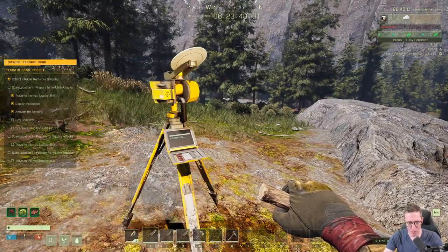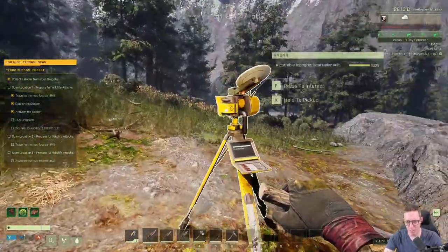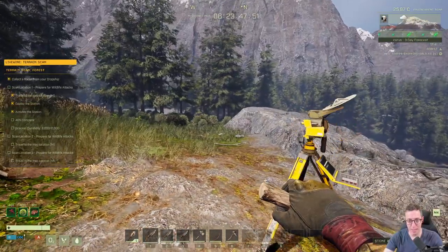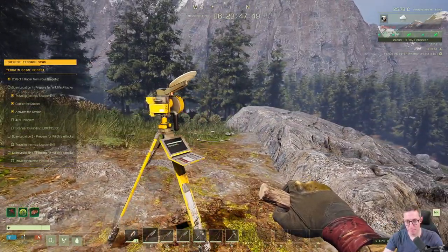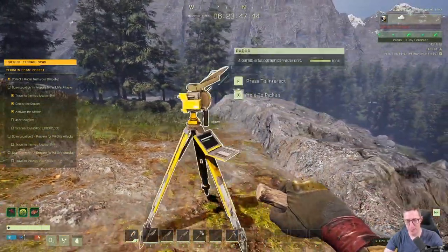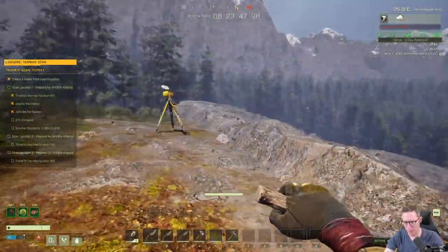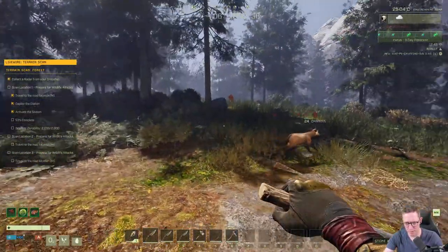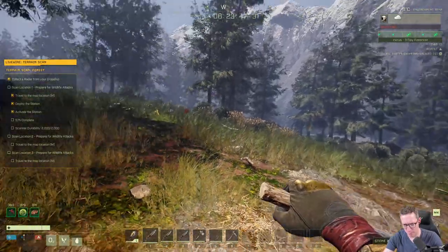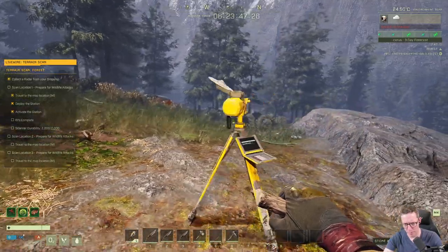I think the developers did this on purpose — I think they're having a laugh. They want to show you how brutal Icarus can be. Coming up this way in just a moment we're going to see a bear cub. The bear cubs are quite easy to kill, but what's not easy to kill is mama bear. We're at 60% already, so we're nearly there.